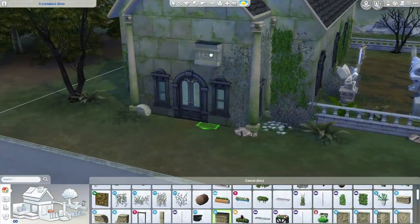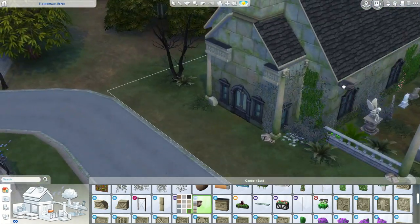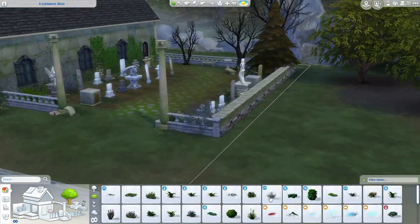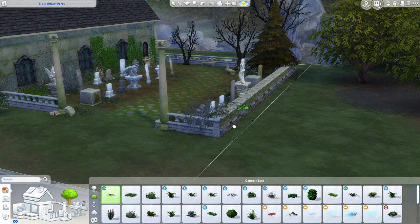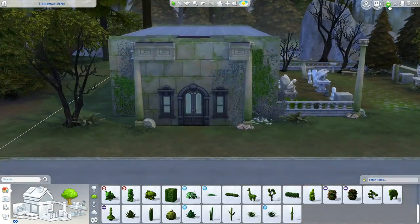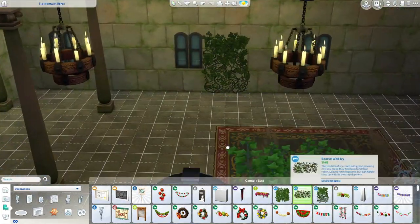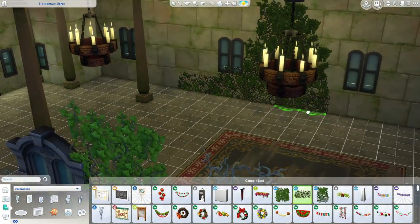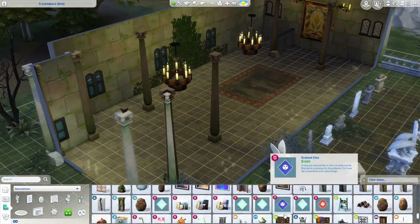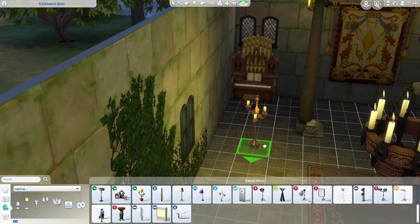I also put the ivy and brambles on the inside to make it look like they've come through all the stonework and are slowly tearing it apart — because mother nature will find a way in, which I think is kind of beautiful. One of my favourite design combinations is old stone walls with lots of fresh new glass — the combination of stone and glass is one of my favourites. Adding some broken ruins and stones around from the Jungle Adventure pack, and an old pipe organ just to make it look really churchy.